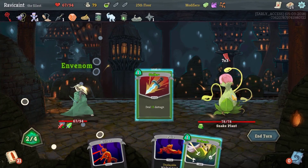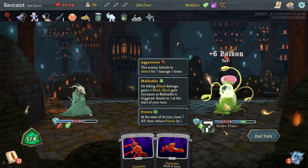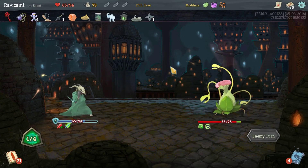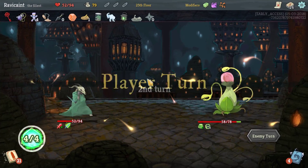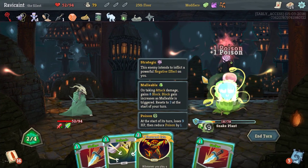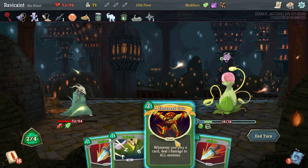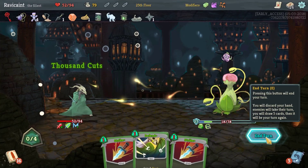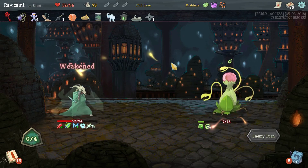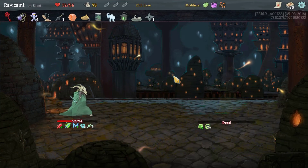Envenom, strike, defend — it's 21 damage, really? Let's just do that. Ouch, ouch. Riddle with Holes, and Thousand Cuts — I probably should have done Thousand Cuts first, but it's fine. He's dead this turn, don't have to do anything. I mean I could kill him with that, but I didn't have to.